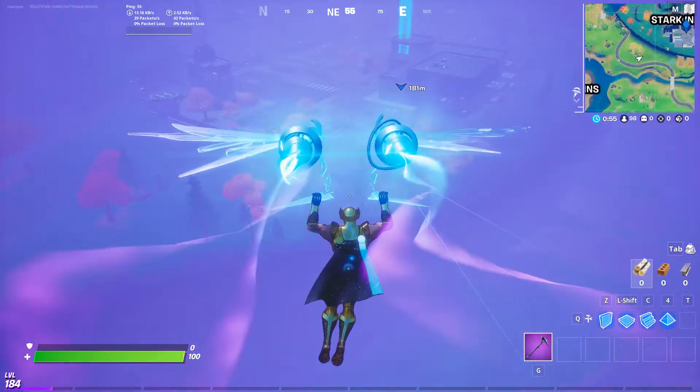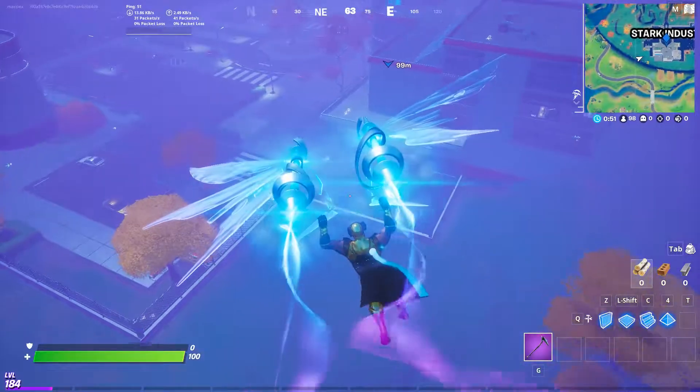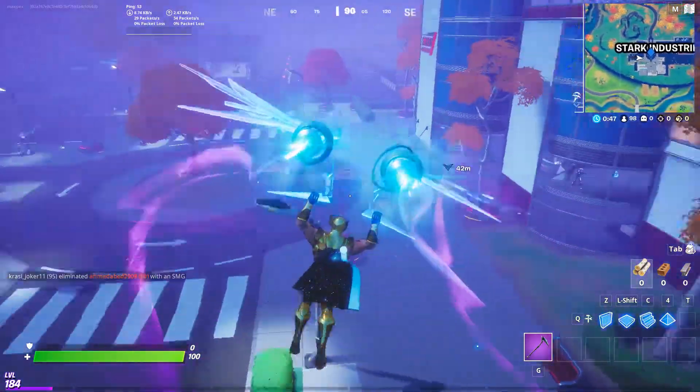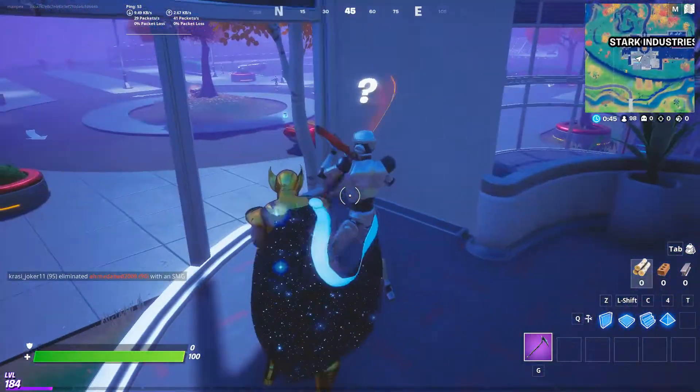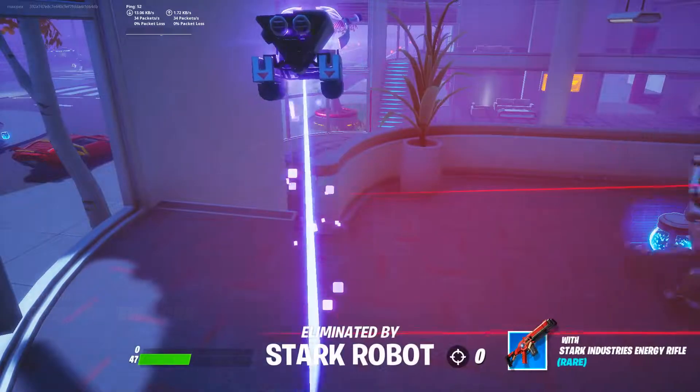What you need to do is get eliminated first to become a shadow - not a ghost, a shadow of course. Then when you are a shadow, get back in the game. So let's become a shadow immediately.